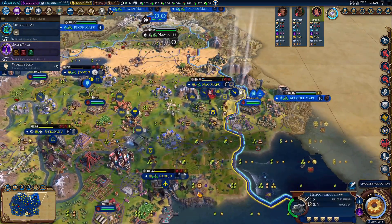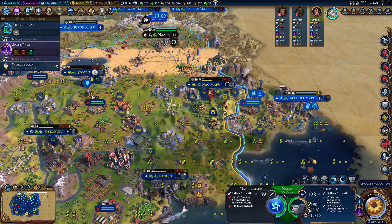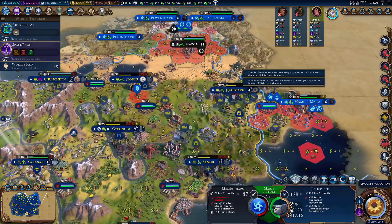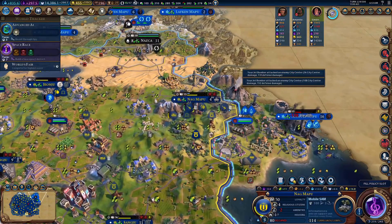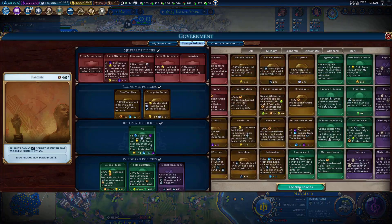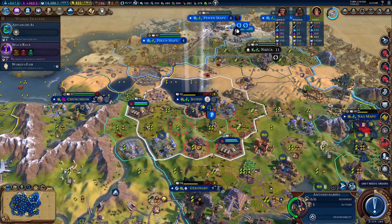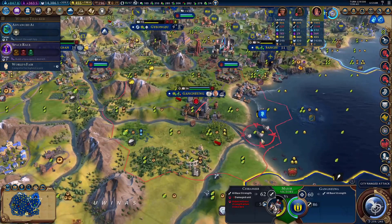I don't think anyone likes playing with Dramatic Ages, honestly. Nor Zombie Defense — I don't think I've ever tried that mode. But if you want these game modes for a challenge, you can add them if you want, which I think was great. The other thing I like is that they also added a DLC's worth of great people, city-states, resources, wonders, natural wonders, and another district. So over the course of an entire year, you would get exactly what you'd normally get from a DLC.